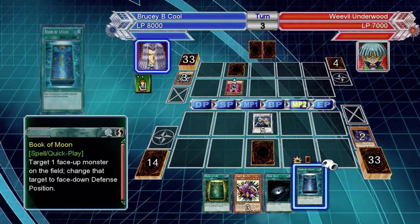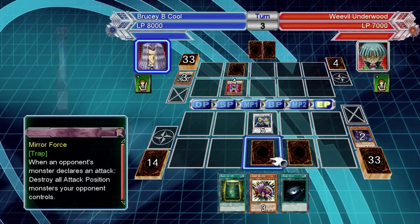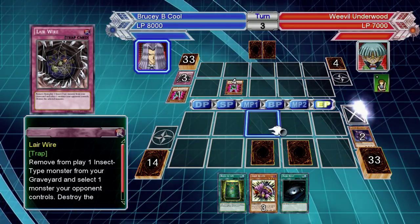Something you're going to want to play is a lot of back row destruction — whether it be Mystical Space Typhoons or Dust Tornadoes, even Synchros which clear the field like Black Rose Dragon — because those Solidarities, as well as a few of his other support cards, are frustrating.